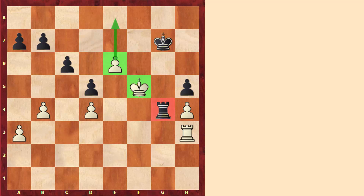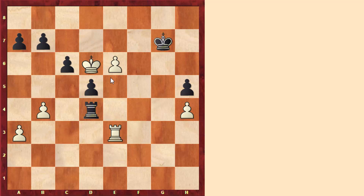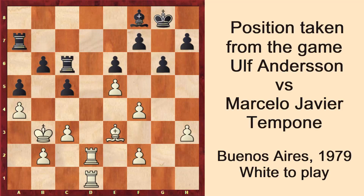The game ended quite shortly after king to e5. We see that this king is going to support the passed pawn. After rook to e4, king to d6 — white is losing a pawn — but after rook to e3, this pawn will not be able to be stopped. Black actually resigned. For example, if king to f8, we can just play king to d7 and push the pawn.